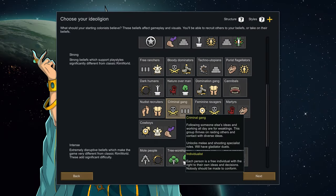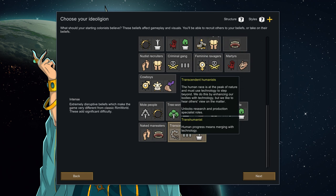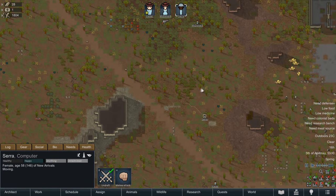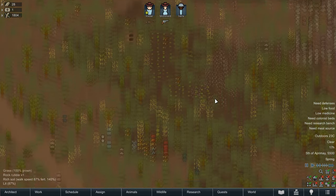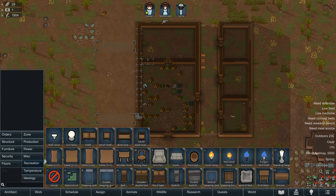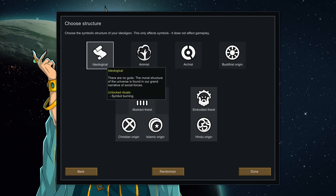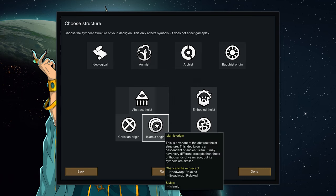Then you have your presets. These play like a Fixed Ideology, setting everything up for you, so you might have the occasional odd choice or restriction you wouldn't have picked yourself, but they're handy if you want a quick run. For the sake of explanation, let's say we picked fluid, as it allows us to dabble a little deeper once we're in the game. Now you're hit with another page: Structures. As the tooltip says, this is more important for symbols and won't affect your gameplay — it helps you narratively define your belief system.